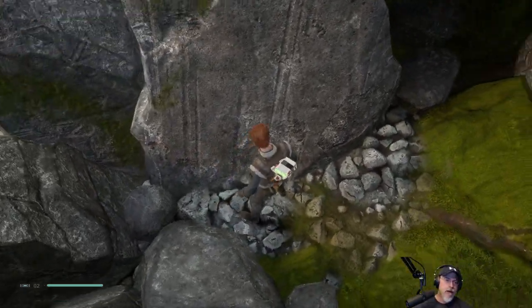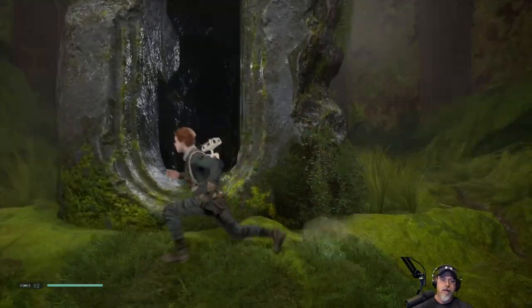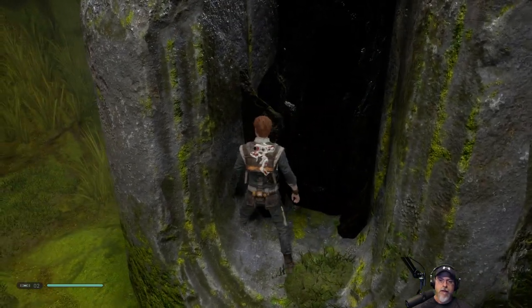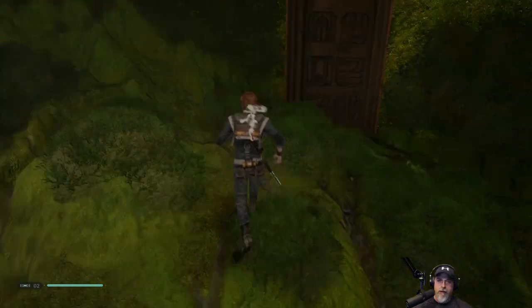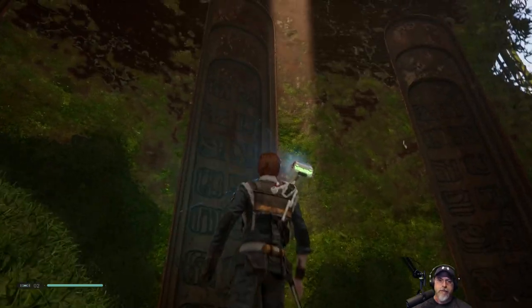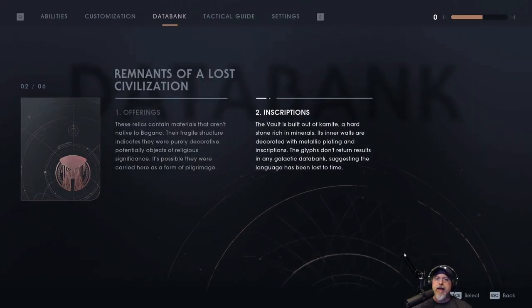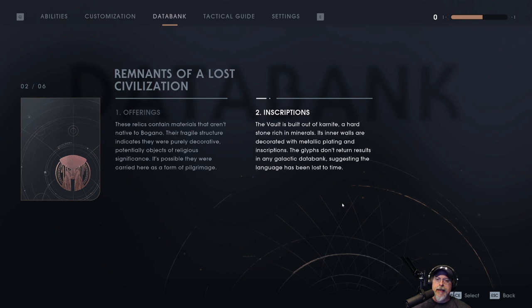Doesn't look like there's anything back that way. We got another thing to scan here. The vault is built out of carnite, a hard stone rich in minerals. Its inner walls are decorated with metallic plating and inscriptions. The glyphs don't return results in any galactic database, suggesting the language has been lost to time.